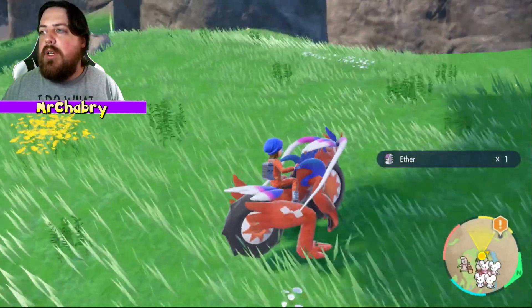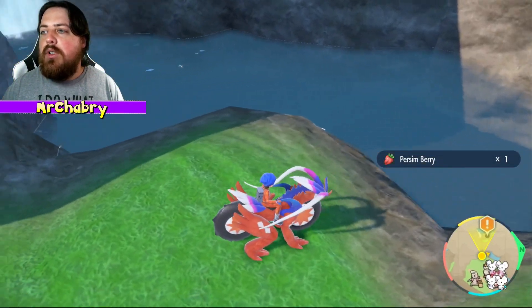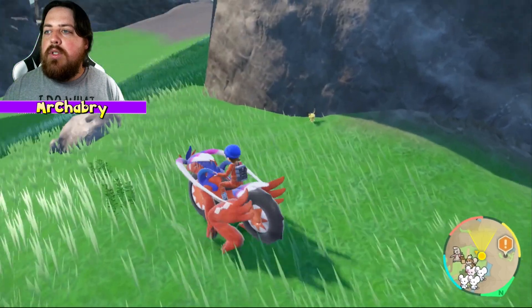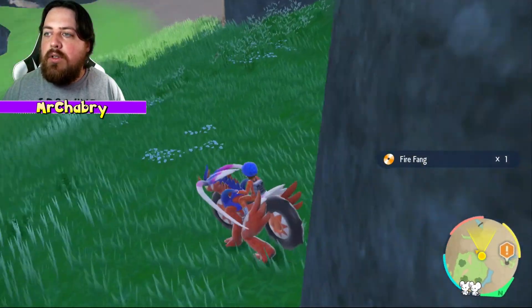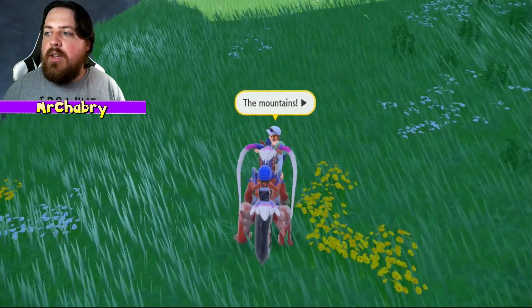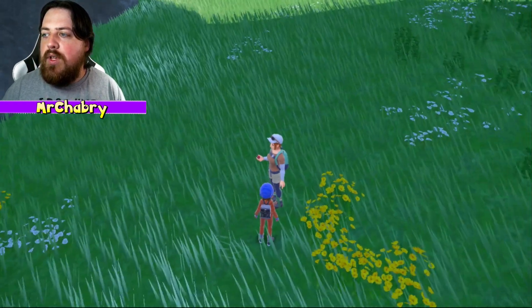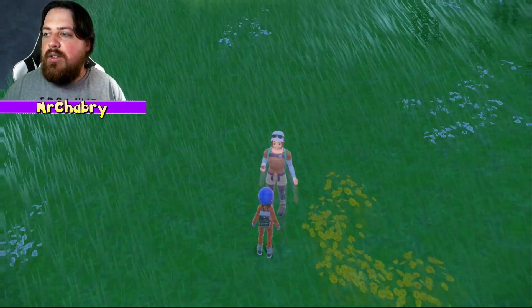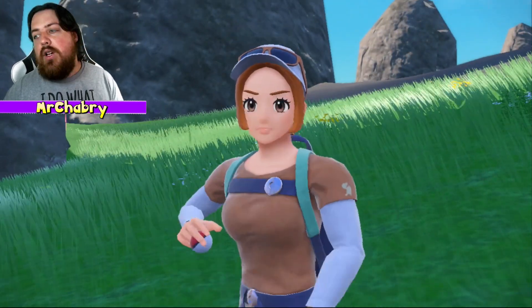Let's go up here and grab some items. There is a Pichu there — I'm not worried about Pichu at all. Pichu is not a threat, but Fire Fang's pretty good. And the mountains — what do you got to say about the mountains, lady? So in the mountains, you can only do two things. I guess hiking and battling is what she's alluding to.